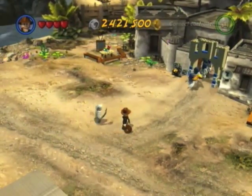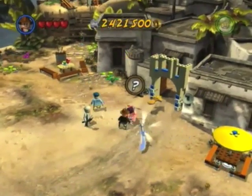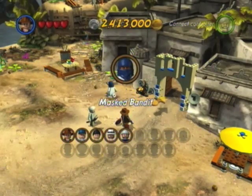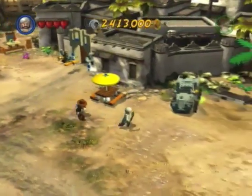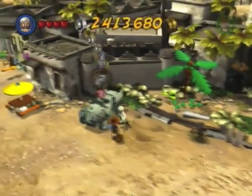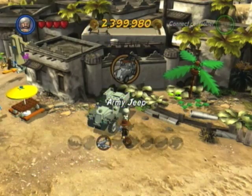Outside Cairo — more friends! There he is! This sword makes things a lot easier — you only hit him three times instead of five. Anyways, the Masked Bandit is our next character. And we'll need Sallah for this next vehicle, which is mysteriously also buried in something. It's just the Army Jeep, 15,000 studs. So two vehicles now!